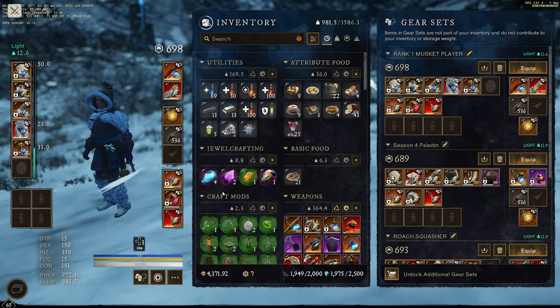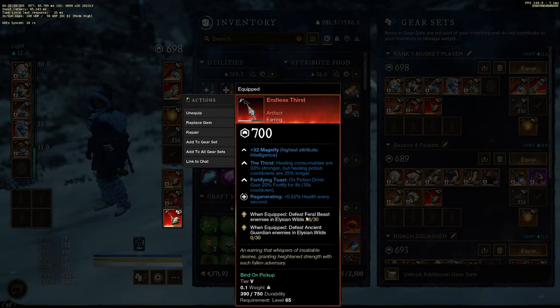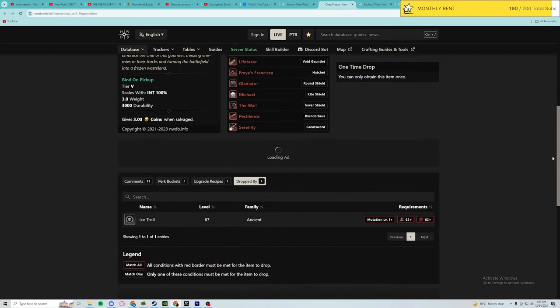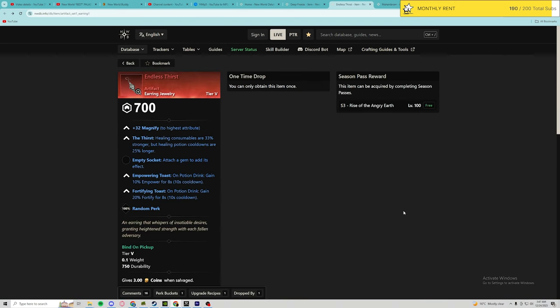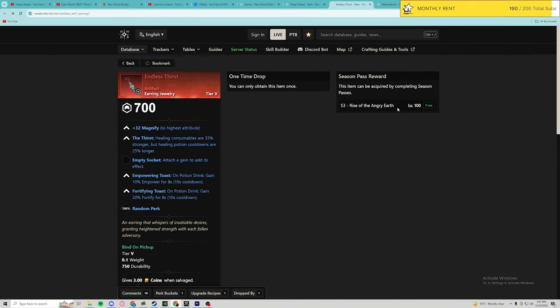For this build to work you're going to need two things: the Deep Freeze artifact and the Endless Thirst Earring. Deep Freeze drops at the Glacial Tarn dungeon at mutation level one or above. The Endless Thirst Earring is only farmable at the Savage Divide dungeon by farming the boss Mahantaram. However, if you got level 100 on your Season 3 battle pass, you most likely already have this.